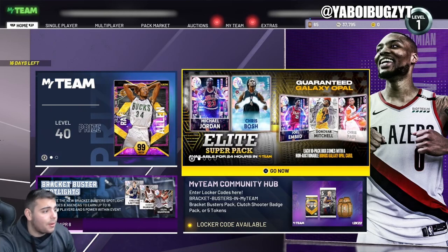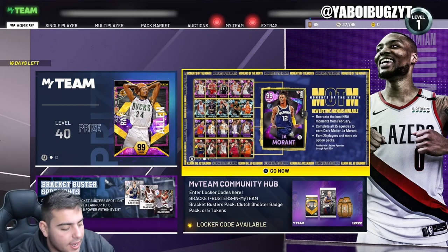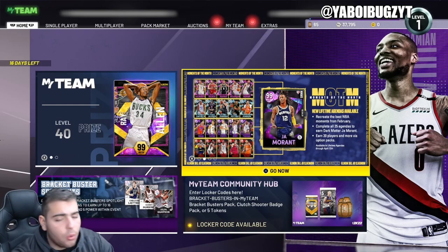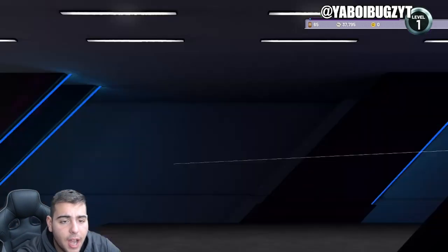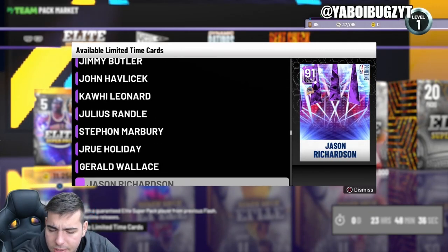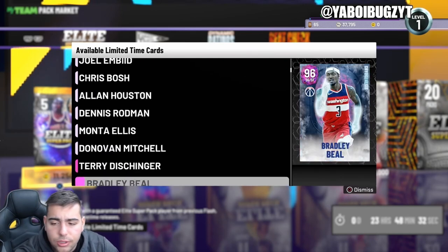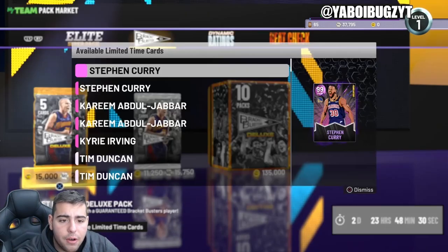What's good YouTube, it's your boy Bugs back on another NBA 2K22 MyTeam video. Today we are going over the market because we just got these new Super Packs. They're pretty juiced — they're not the best, but this should create a huge open market crash. All these cards you see should go down in value very, very quickly.